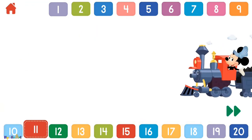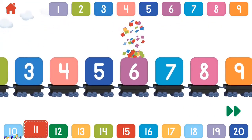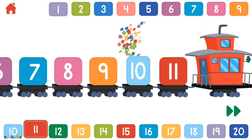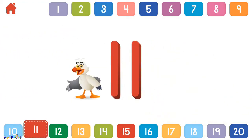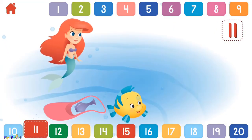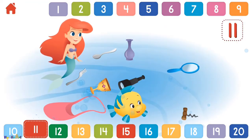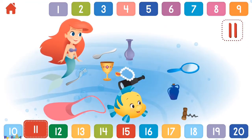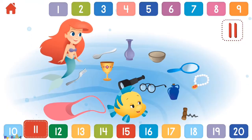Let's count to 11! 1, 2, 3, 4, 5, 6, 7, 8, 9, 10, 11. Can you place 11 of Ariel's treasures on the shelves? 1, 2, 3, 4, 5, 6, 7, 8, 9, 10, 11 — excellent work! You placed 11 treasures!